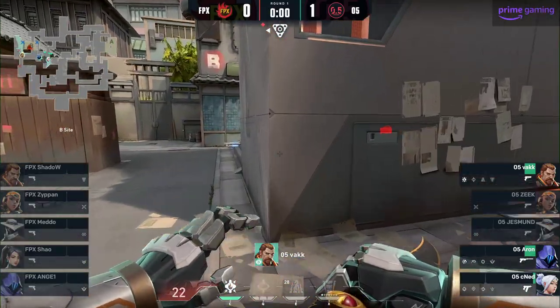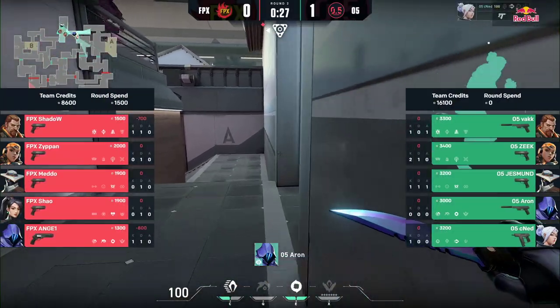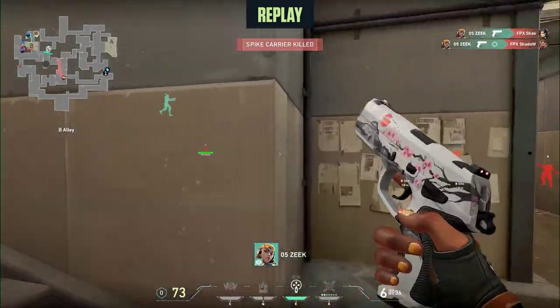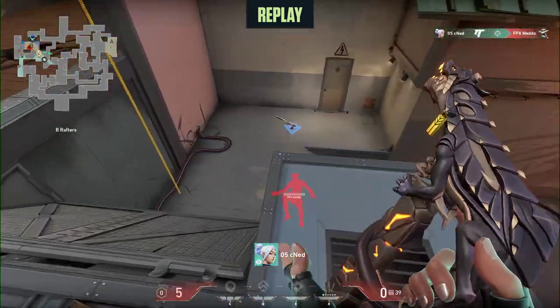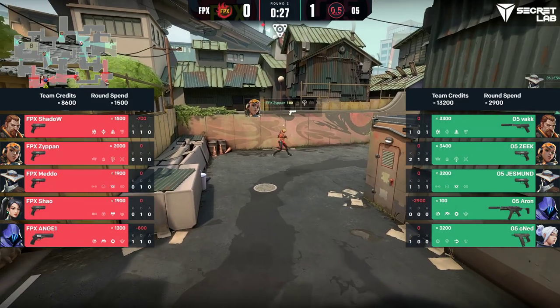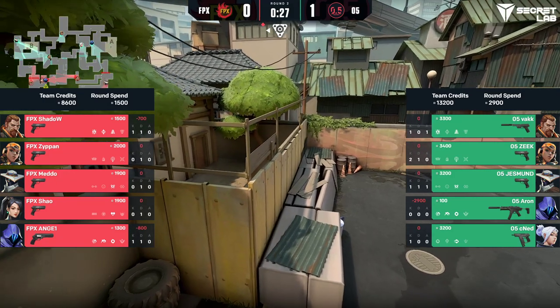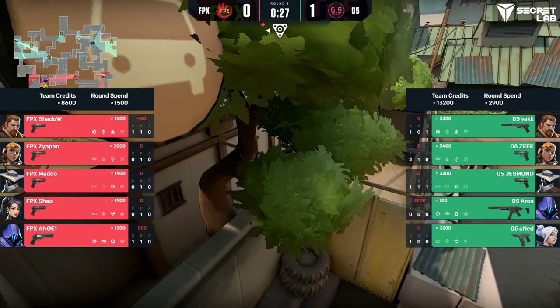This is the more traditional type of Split gameplay we've seen in past metas — a Cypher lurking in A main, lots of back and forth before deciding to push a site. One problem with this strategy is time: you have a lot less time, which sometimes forces a sub-ideal play because you're waiting out all the enemy's utility. This is probably why it was so hard for FPX, and it's probably going to be a more typical defender-sided matchup than what we saw with G2 and Orgless.